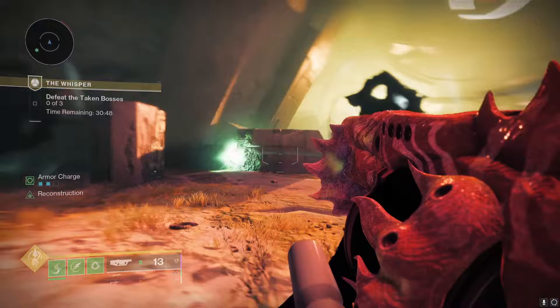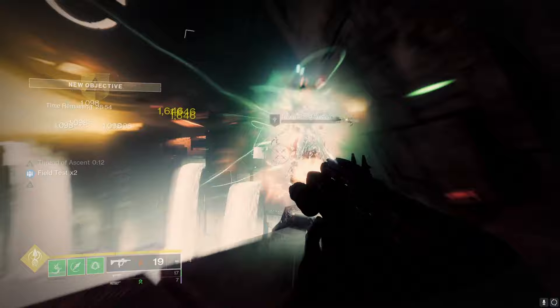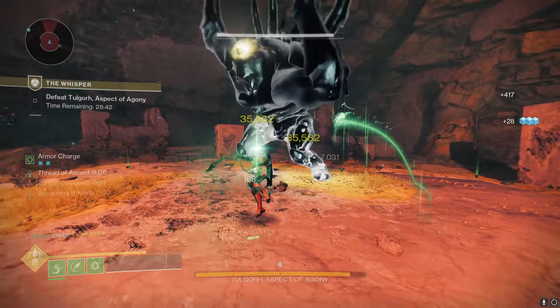Once you take out all three bosses, you're going to get the true final boss: an Ogre with an immune shield. To take down his immune shield, you've got to take out the two witches — one in the back right and one in the back left. Taking them out will drop his shield, and then you can chunk him for half his health until he reaches the health gate. Then more witches will spawn — kill the witches on back left and back right, rinse and repeat, and then you can finish off the boss.